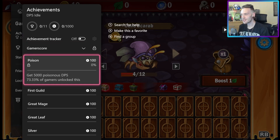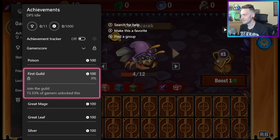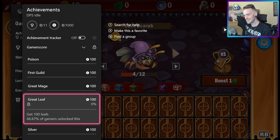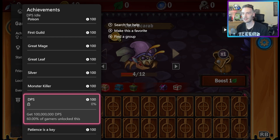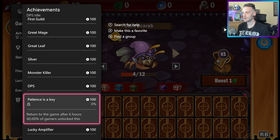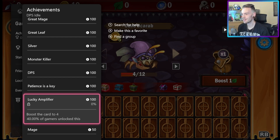So we've got to do 5,000 poisonous DPS — anyone that doesn't know, DPS means damage per second. We also need to join a guild, enhance the sphere to six, get some leaves, get a silver card, kill some monsters. For that one I assume I'll just have to kill scarabs. It's an auto-player so we can maybe just leave it and go play something else. We've also got to do a million DPS and return to the game after six hours — that makes me think we just get a bunch of cards going and then walk away.